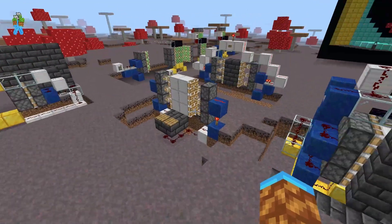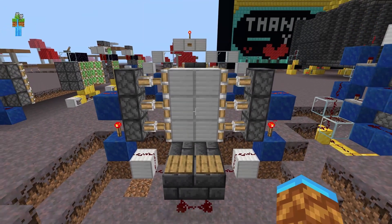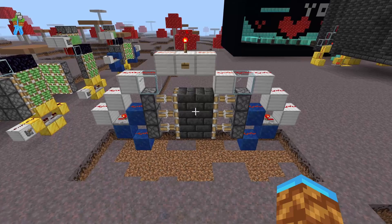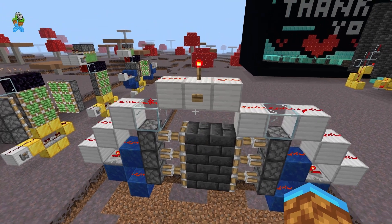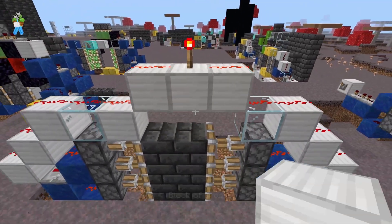Now let's take a step back and look at the basic three-tall piston door. These designs are much simpler than the flush doors. This one runs the redstone underneath the ground for pressure plate activation or low-set levers or buttons. The second design runs the redstone above the door so you can place your input higher up. This is also a nice example that your redstone torch is actually the thing interacting with the door.